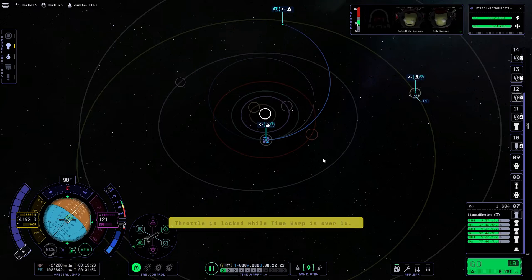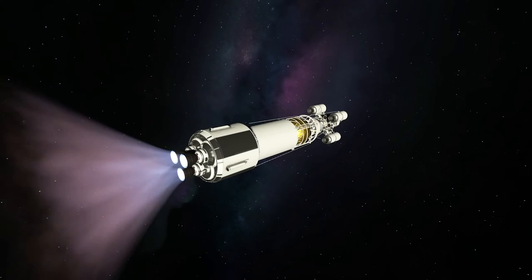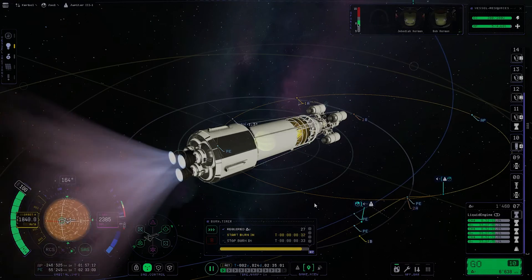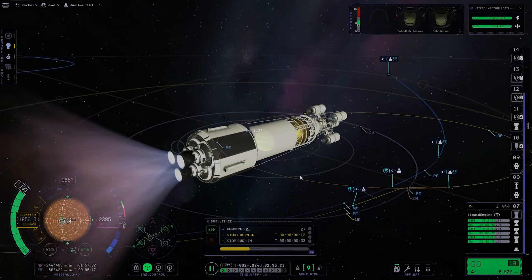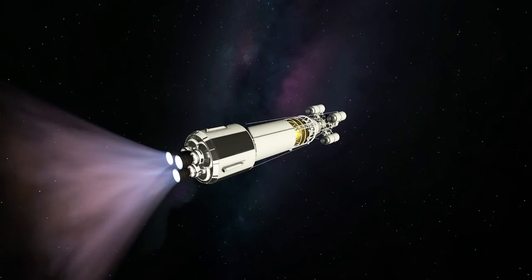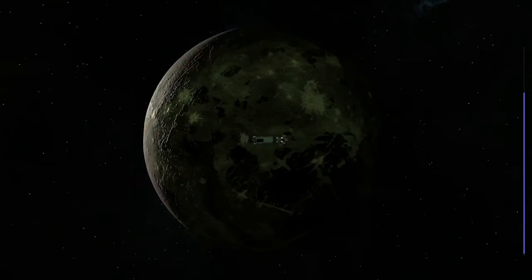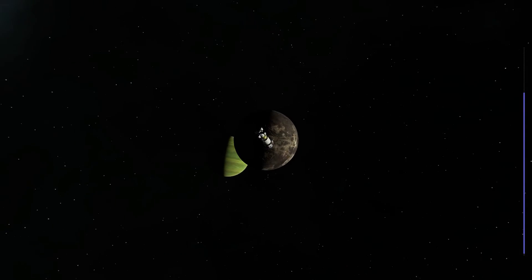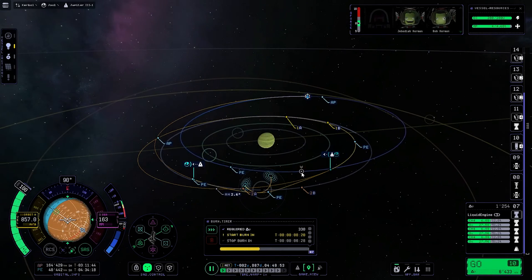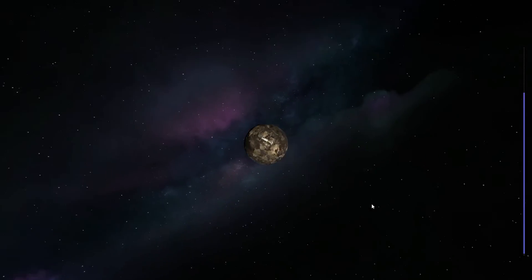We have now set up an encounter with Jool and are doing a quick mid-course correction burn for a Tylo gravity assist. Interesting story about our hydrogen transfer stage — Marvin was convinced he didn't have enough fuel to come back to Kerbin, and he was so sure of it that he wanted to bet 5 bucks on it. The game wasn't keen on letting me get away with that easily, so later in the video you'll see the game try to turn against me. We've just done our first Tylo flyby and are now captured around Jool, setting up another Tylo gravity assist to lower our orbit even more.